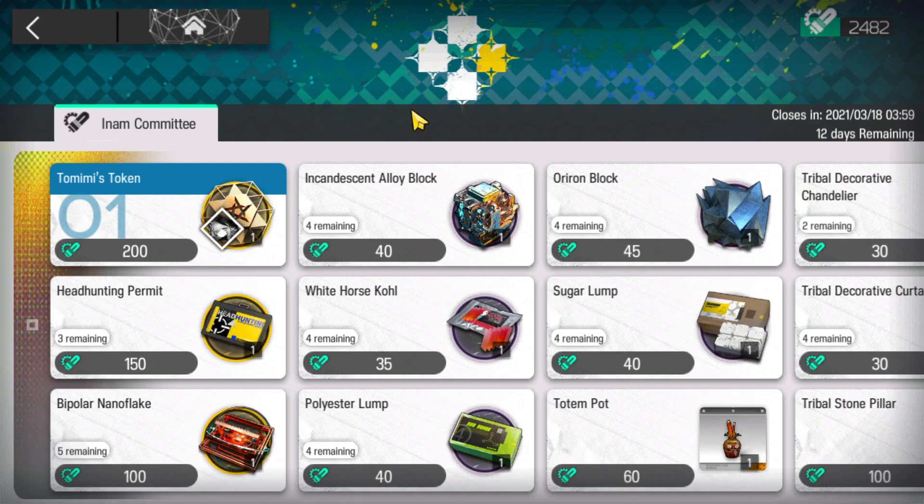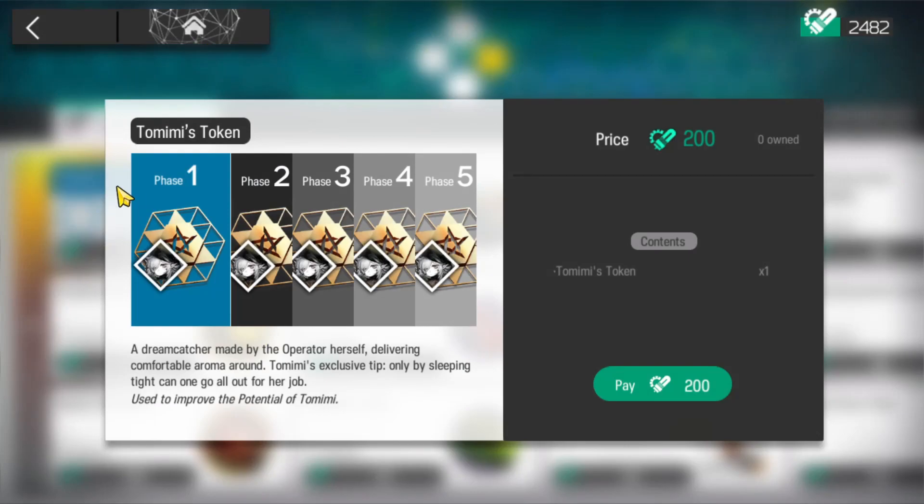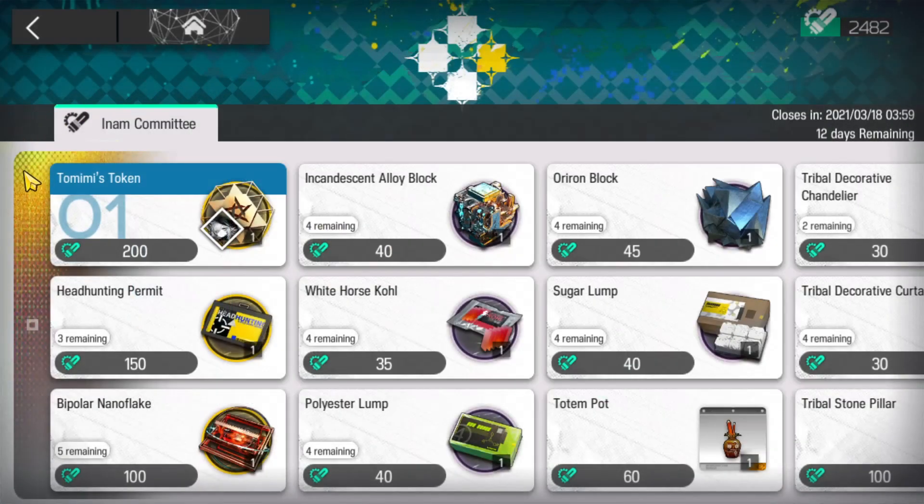Let's take a quick look at the shop for Gavial's event. First we have Tomimi's token — she's a new free operator, so if you're planning on using her, go ahead and buy her tokens and max her out. There are five tokens to buy: the first one is 200 currency, and each subsequent token is 40 extra currency, so 240, 280, 320, and the final fifth one is 360, totaling 1400 currency for all five. Definitely max her out, but if you don't care about her you can skip her and save yourself a bunch of currency.